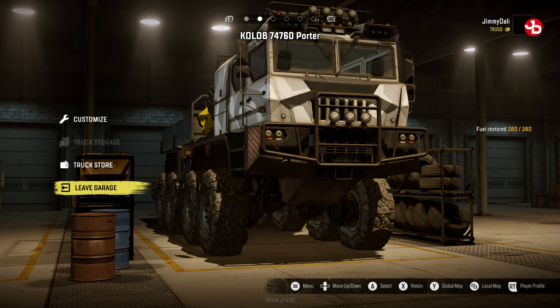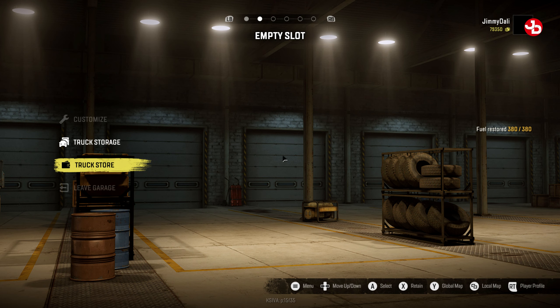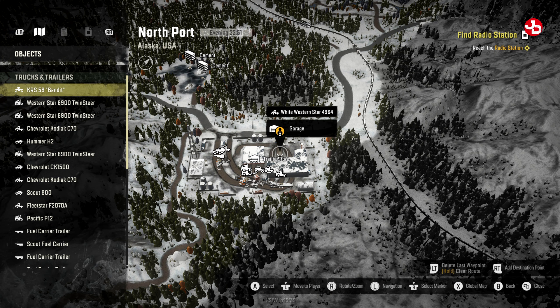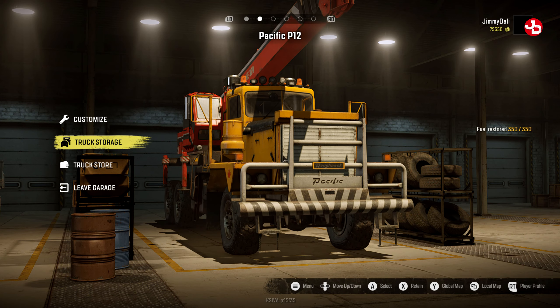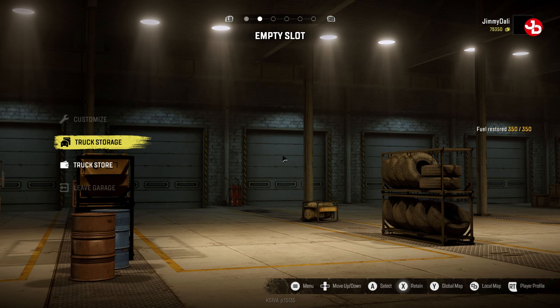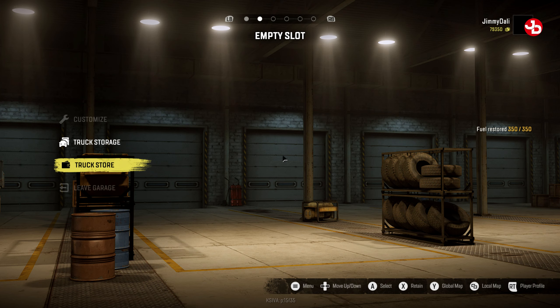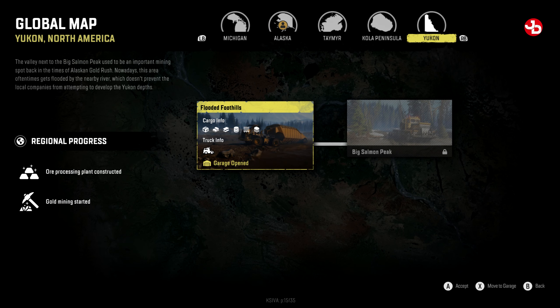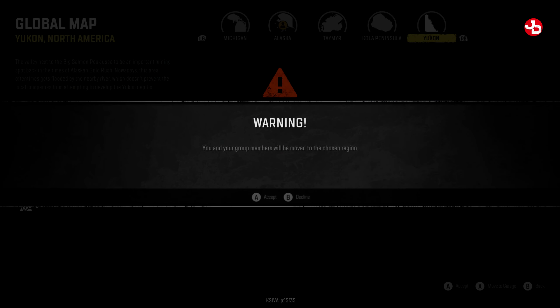I can retain it - that's in truck storage and I can bring it out in Yukon. That way we will have two Colobs in Yukon! How about them apples? Alright, I'm going to recover this, take it into the garage and move it to the global map. Let's retain it. Now we go to global map, move over to Yukon - sorry, not Alaska - and we're all going there as a party. Accept and move to garage.